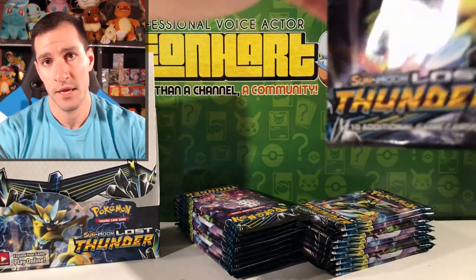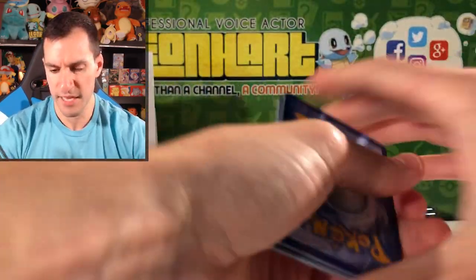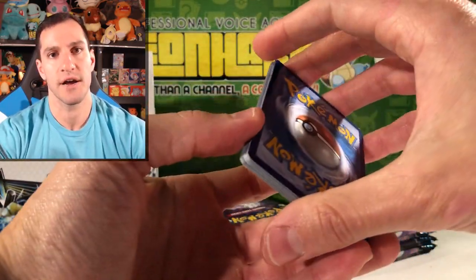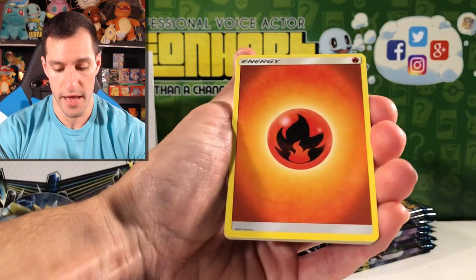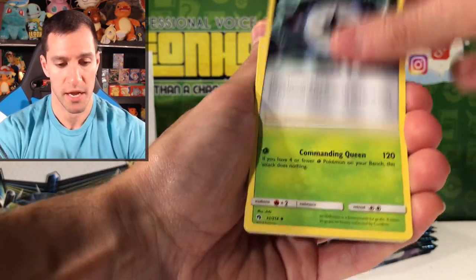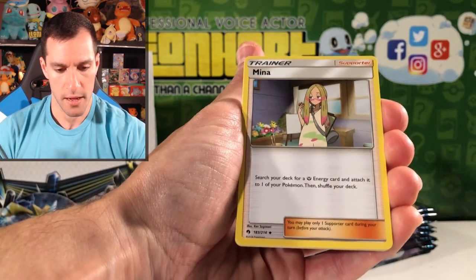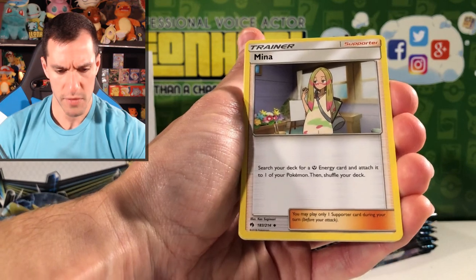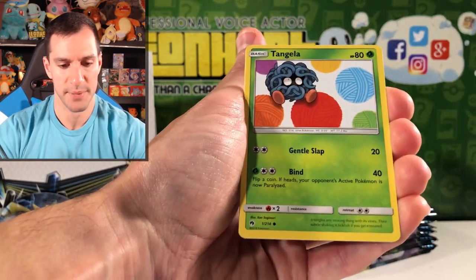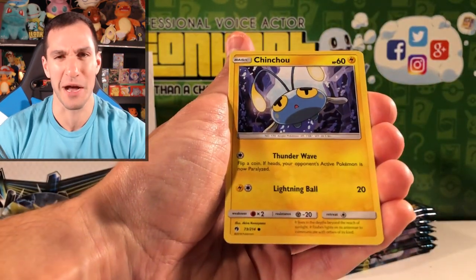I am now expecting either a Hyper Rare or a Secret Rare. Memory Energy — interesting. Vespiquen, Commanding Queen. Cutiefly, Hoppip, Tangela, Ninjask. Bruxish is the reverse.